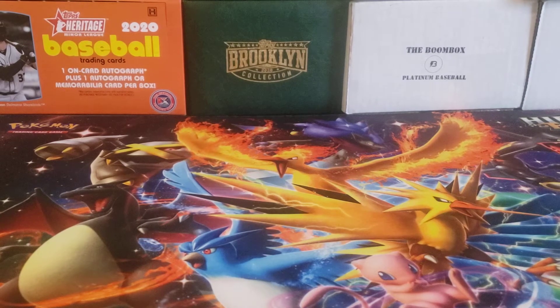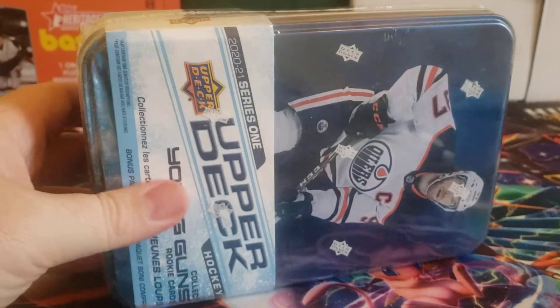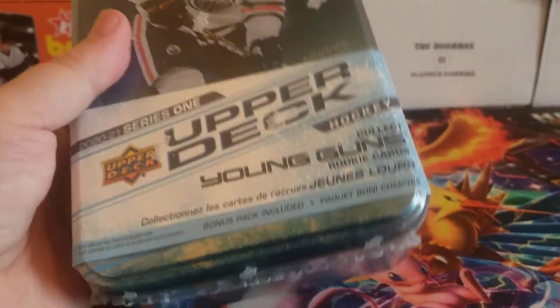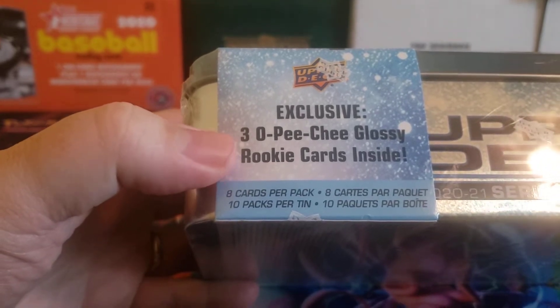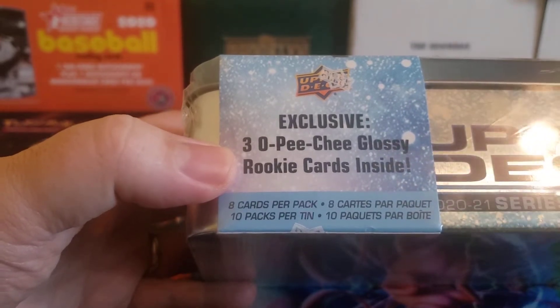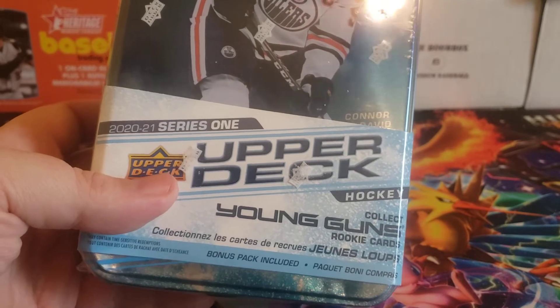Hey everybody, welcome back to the Professor's Dog. I hope you are having a great day and a great holiday season. Merry Christmas Eve to everybody out there doing some last-minute Christmas shopping. I was able to pick up one of these — the Series 1 hockey tins. I picked this up at Walmart for $30. We're searching for Young Guns, particularly Alexis Lafreniere. Let's see if we can get something good right before Christmas.